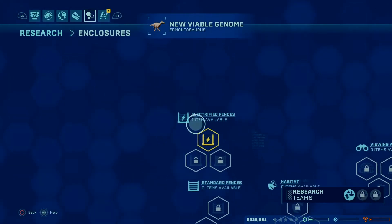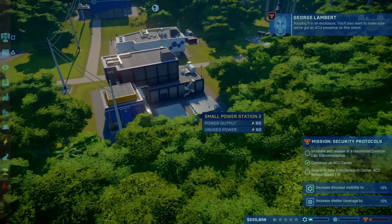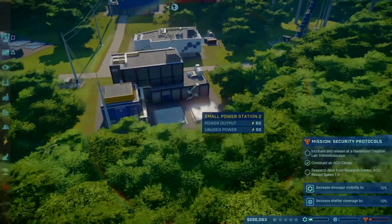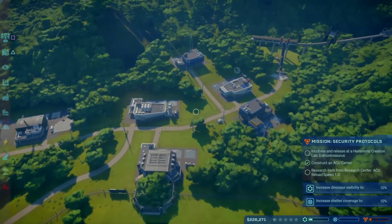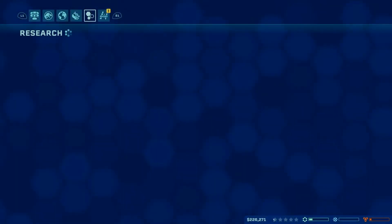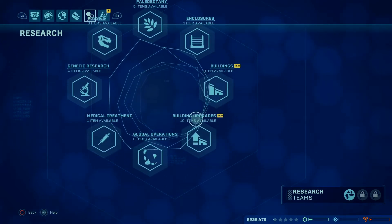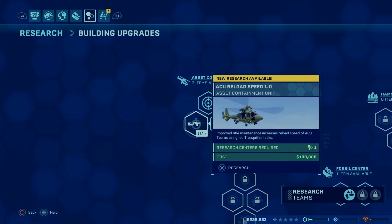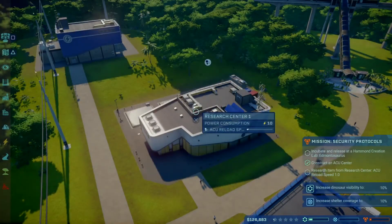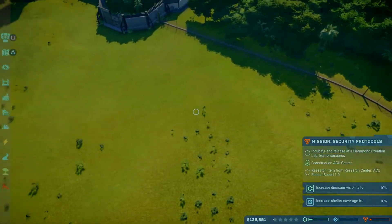We should be able to do a building upgrade now. Let's look at the building stuff and enclosures. You'll need to incubate the animal in a Hammond Creation Laboratory before releasing and housing it in an enclosure. You'll also want to make sure we've got an ACU presence on this island. We already did do the ACU early — that's why we're low on money. We need to research ACU reload speed for that mission.